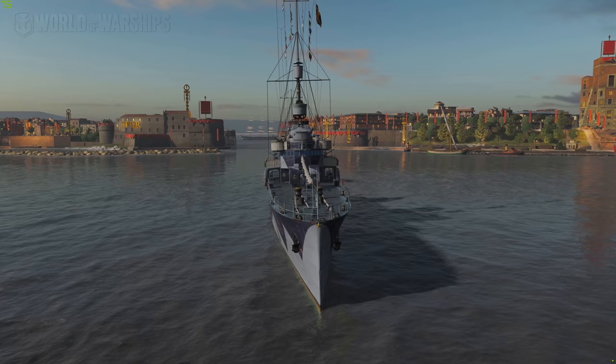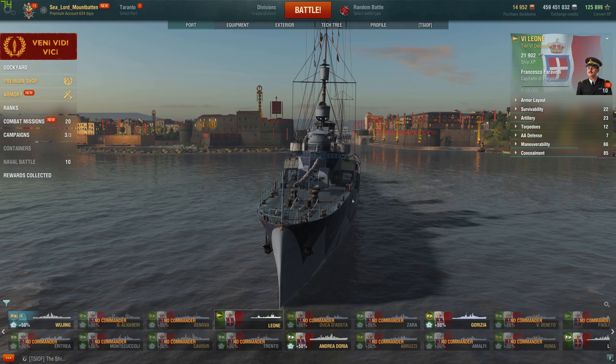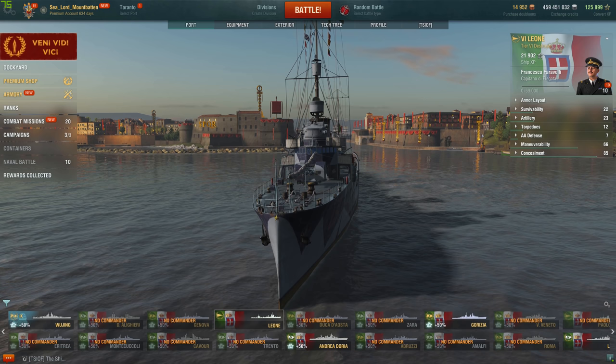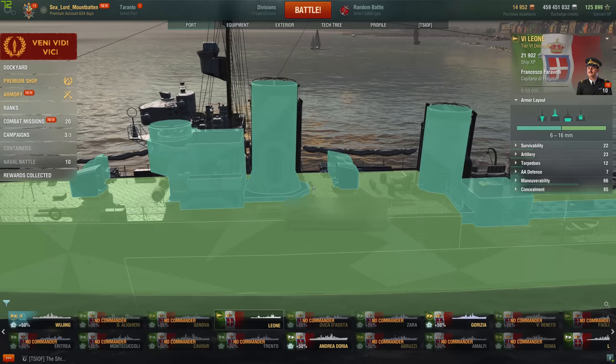We'll see if she's worth picking up. No captain skills have been applied but there are modules on. It's a tier six ship so there's not too many modules, but let's go ahead and take a look at her armor. Tier six destroyer: 16 millimeters everywhere, with a 10 millimeter superstructure, and turrets coated with 6 millimeters.